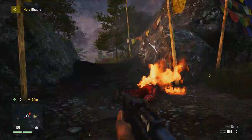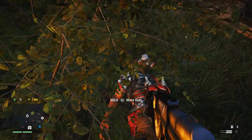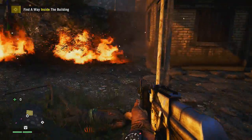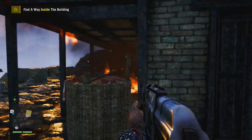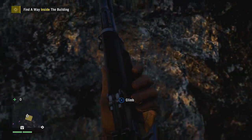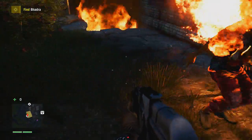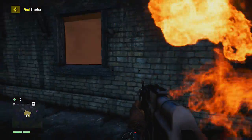Where is this guy? He was carrying the molotov. Let's see if we can get any molotov from him — no. What are we supposed to do? Find the way inside. The whole house is on fire — where am I supposed to go in from? Okay, there's a gap. That means we have to jump from over here. Let's see if we can enter from somewhere around here. Find Bhadra. There it is.